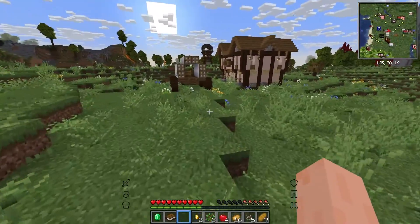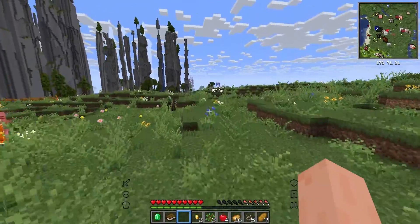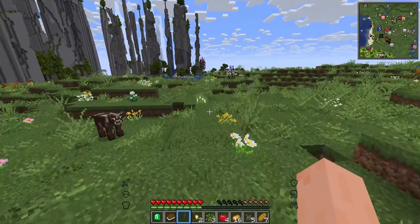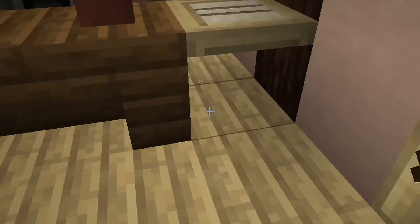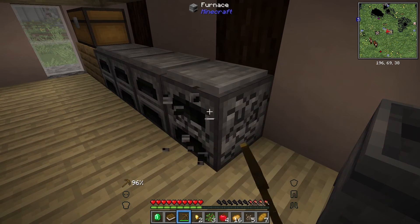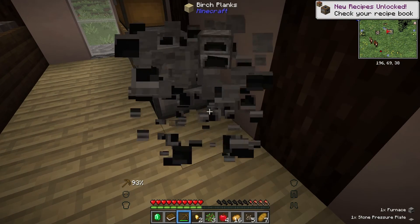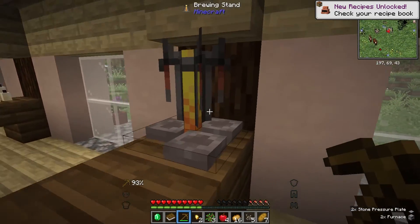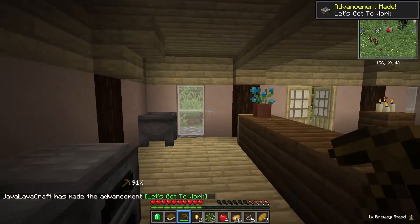We need to go check this place out again because I need to steal — we need a pickaxe. We're going to steal their furnaces because I don't want to make a furnace. Don't mind me, just going to hop back here and super slowly mine out two of your furnaces. I'm going to leave you two though. Is anyone around? No. Shh. Let's get to work.